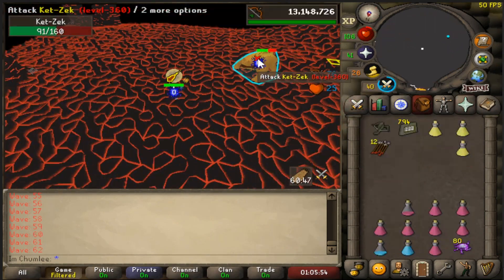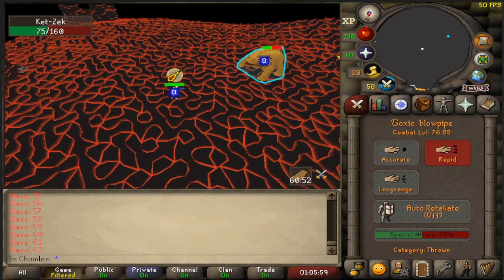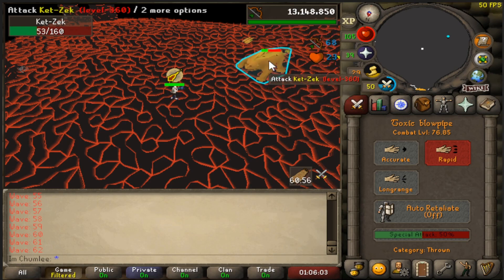Welcome to wave 62. We have the orange mini-Jad and the red one that I already killed will spawn again. They're both magers, so make sure you're praying mage. You want to focus the red one first, then kill the orange one.